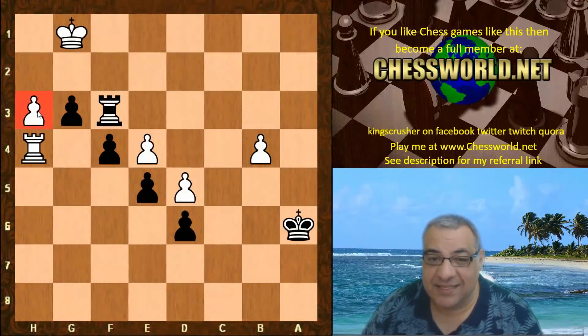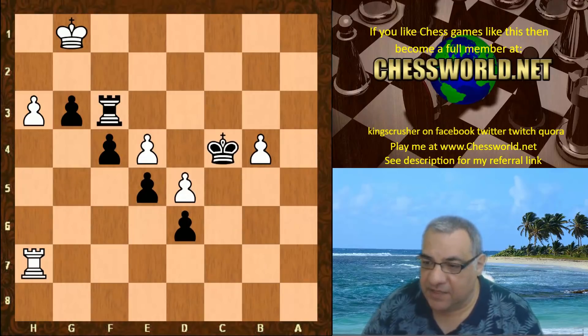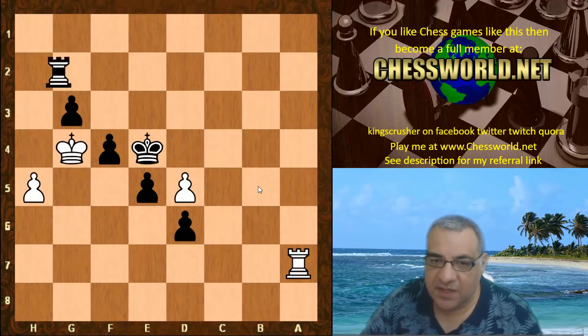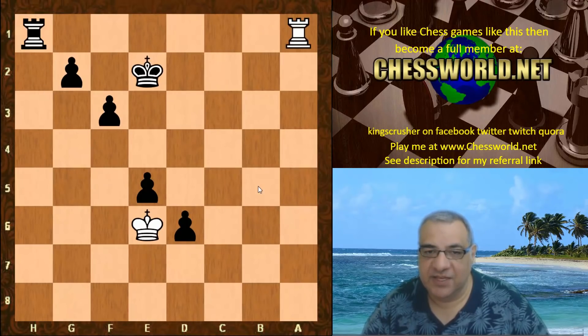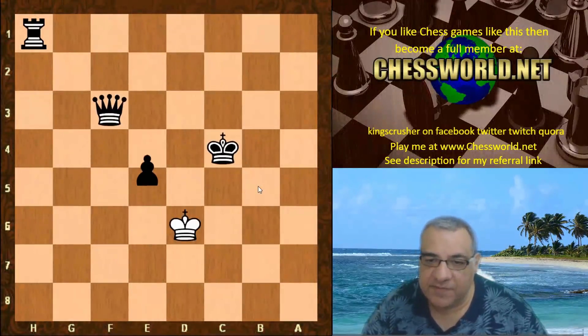Check — we have Rxf3, creating two connected passed pawns now. Letting white have a passed pawn, but is it as significant as these two? The king is super aggressive and coming into the game. Kd4 — white has two passed pawns but black is quick enough to stop them and take out white's pawn center. This is getting to be horrible for white — shedding pawns now, and it's just a totally winning rook and pawn ending.